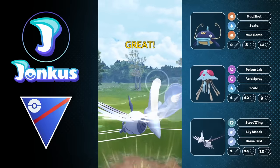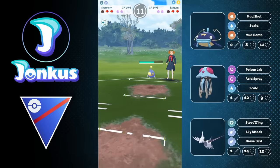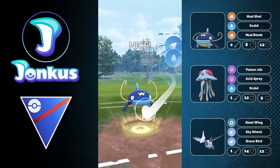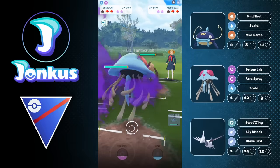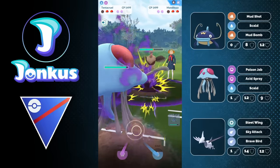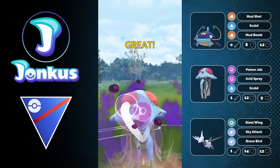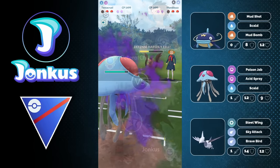If the opponent swaps in something like Lantern, you can still get the debuff with your Tentacruel and maybe align yourself in the two-shield scenario with just the debuffs. We can just go for the Acid Spray immediately against the opponent. They're going to get debuffed and, as they know this game is over, they decide to forfeit.